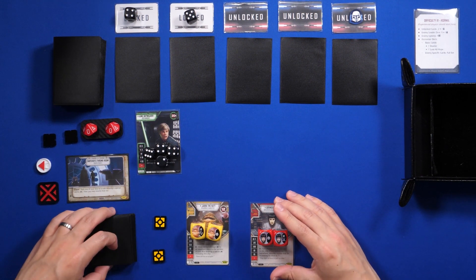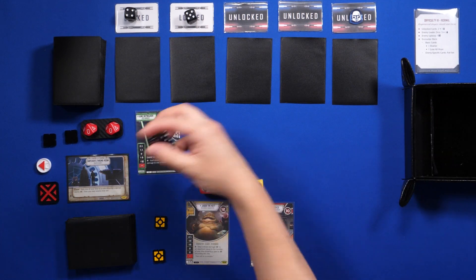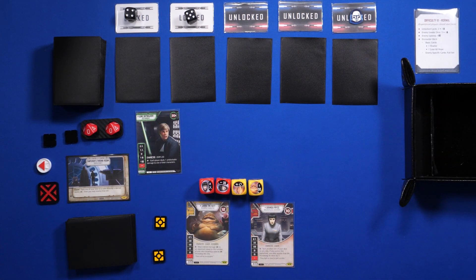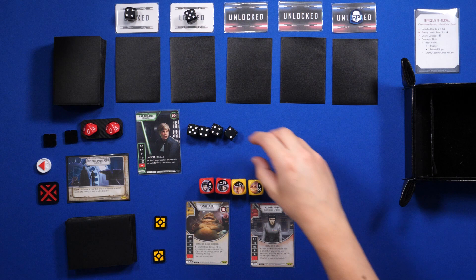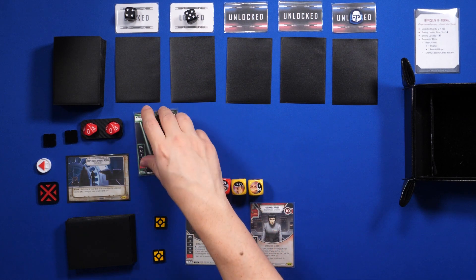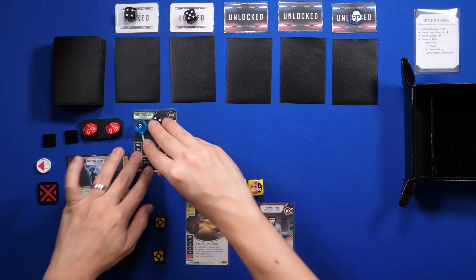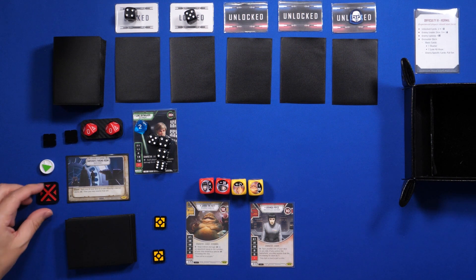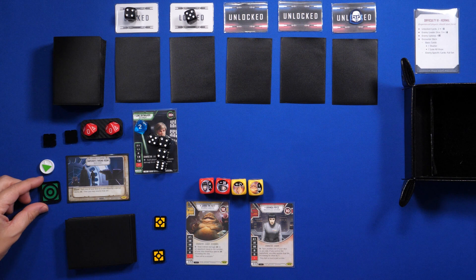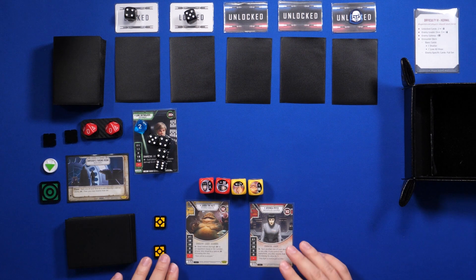Now let's roll to see who goes first. That's a pretty good roll — I got a six. It's pretty doubtful Luke will win that, but let's see. Yeah, no way. Luke did not win that roll, so he's gonna gain his two shields. I'm just gonna put them here. And let's give control of the battlefield to me. When the battlefield is claimed, I flip this token to the red side.